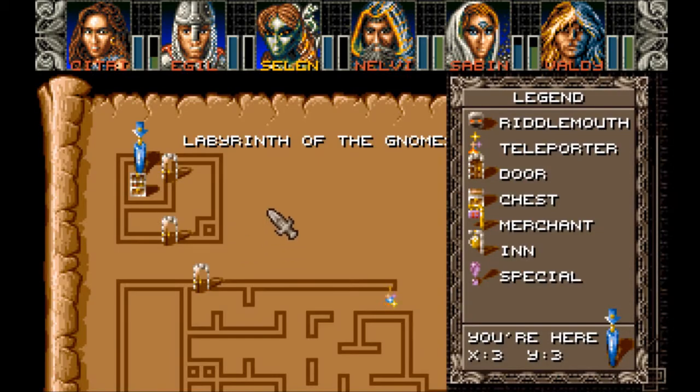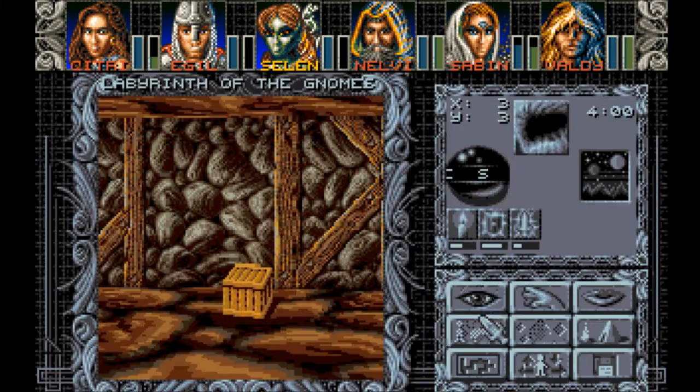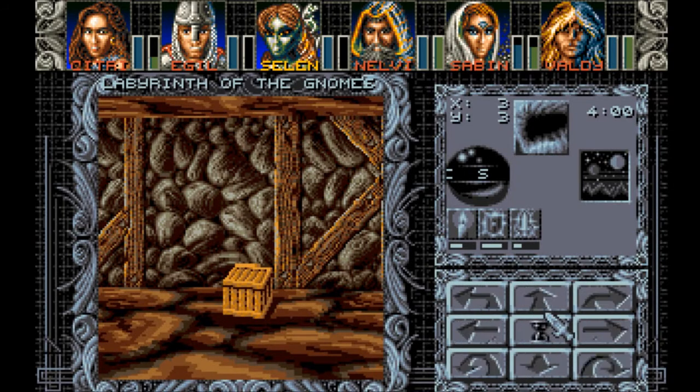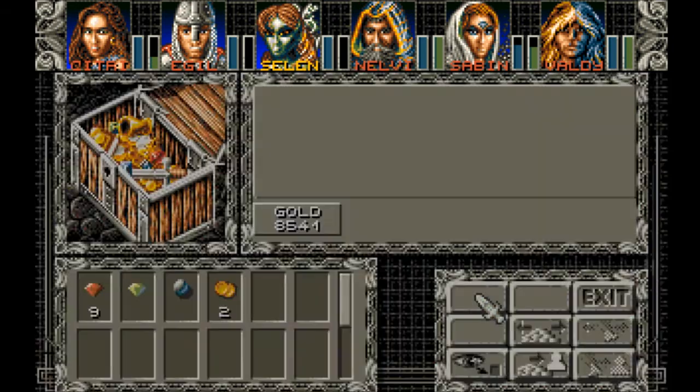Looks odd, doesn't it? Yeah. So there's more stuff down here. Nine gems, an emerald, a wind pearl, and two wishing coins. Sweet.